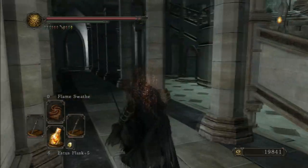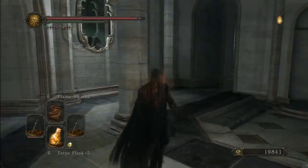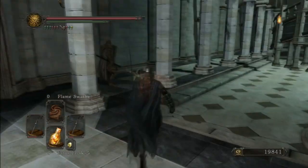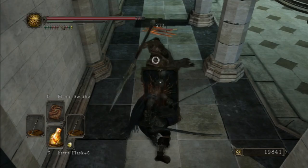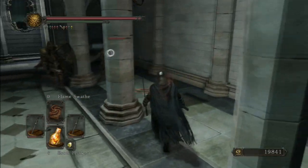Alright, we got a corridor, big stairways. Checking underneath this stairway first as priority. All the walls are very... Look at that armor set. That looks really cool actually. I bet it's heavy.